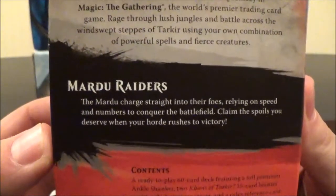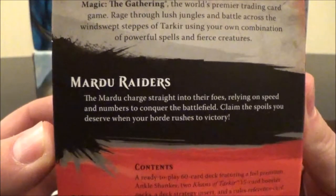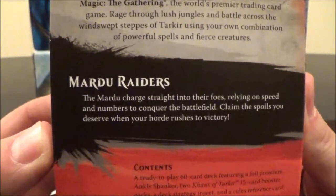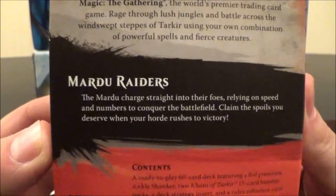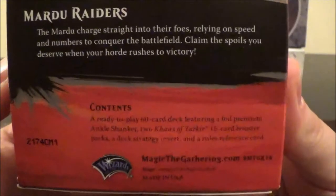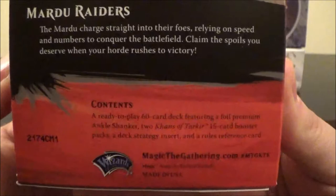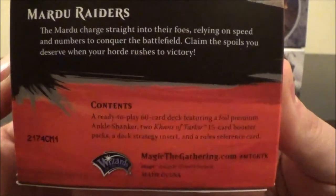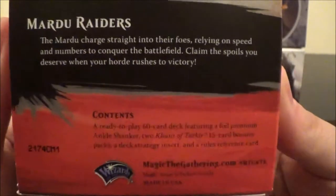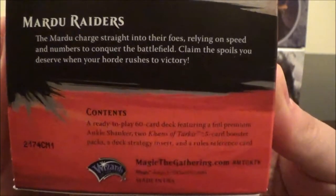Let's take a look at the little paragraph here for Mardu Raiders. The Mardu charge straight into their foes, relying on speed and numbers to conquer the battlefield. Claim the spoils you deserve when your horde rushes to victory. The contents are the same as always: a 60-card deck featuring a foil premium card — in this case Ankle Shanker — two Khans of Tarkir booster packs, a deck strategy insert, and a rules reference card.